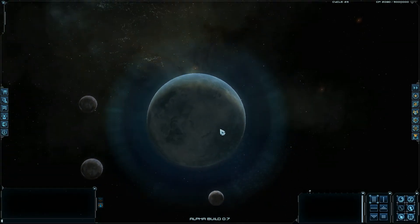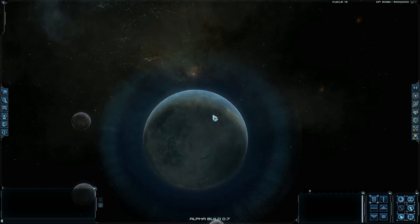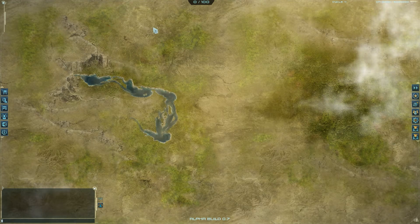When you first spawn in Novus Eterno, you will have a world that won't exactly look like this, but it will have a fortress shield around it. The fortress shield will protect you from anybody trying to attack you and your ships that are on top of this planet. So you will come into the game and it will be looking like this.